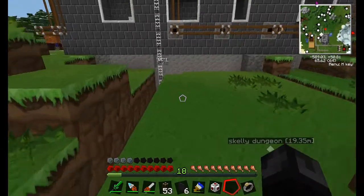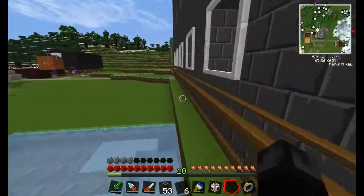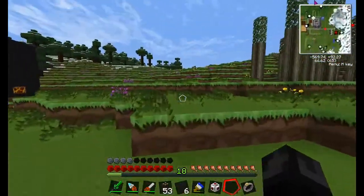Another idea I have is to move my base completely underground — dig out this way or that way a bit, and just go completely underground with all my stuff. Just bury myself — I think that might be a pretty good idea. I'll probably keep this stuff up here just for show, but have everything underground like a secret base.